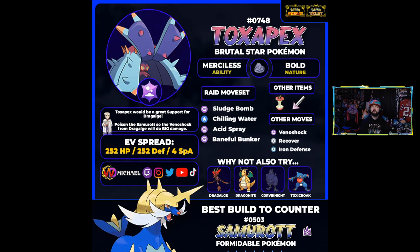With Black Sludge or Leftovers, Toxapex gets even more recovery and stays on the field longer. You could put a Poison Barb on and go for a Venoshock/Sludge Bomb/Acid Spray build to do more damage, but I think Toxapex fits much better in a supportive role, helping real damage dealers like Dragalge do big damage. Baneful Bunker guarantees Samurott gets poisoned when it attacks you, which is incredibly helpful. The next great partner is Toxicroak.